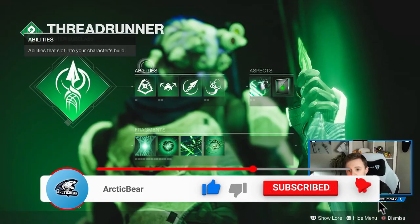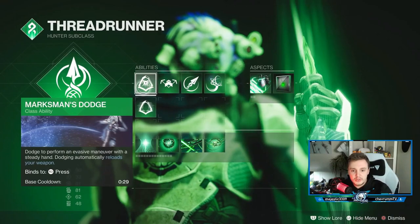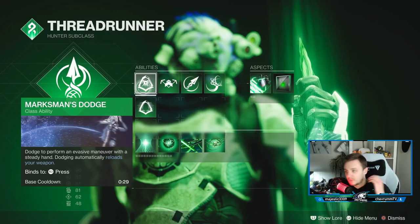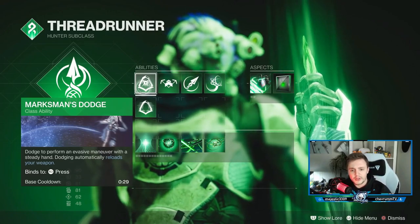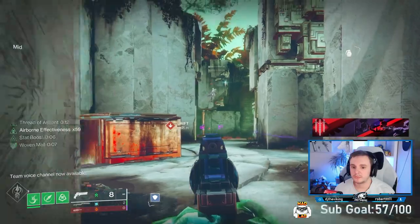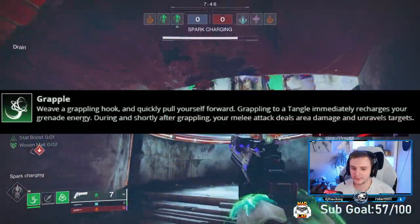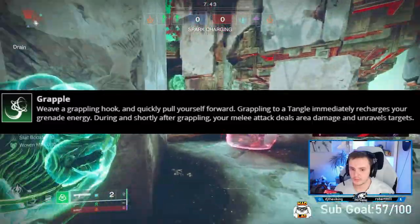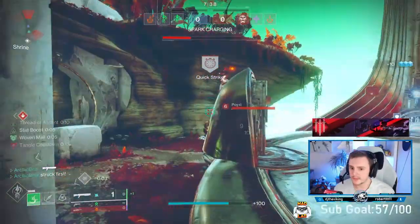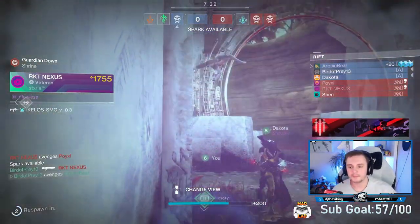I'm going to start with the subclass first. I've been running the reload dodge just because you get it faster, and you're trying to use that suspend dodge as much as you can. I've also been typically using a Kill Clip Immortal or Kill Clip Round Robin, it just pairs nicely with it. For grenades, if you're playing Hunter, I think you definitely need to be playing with Grapple. The Shackle Grenade seems kind of weak and Threadling Grenade is just like a weaker Skip Grenade.